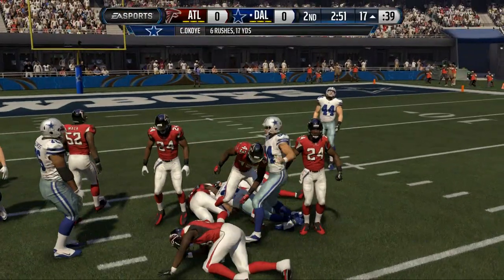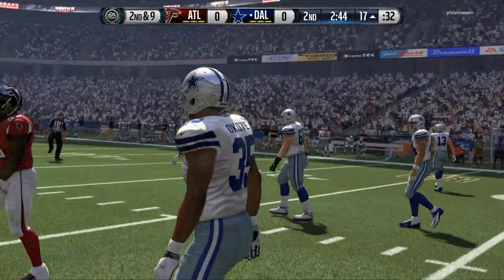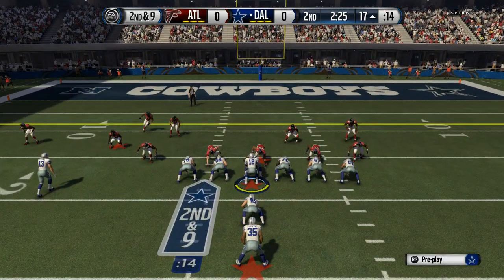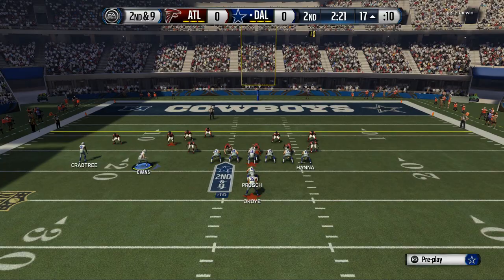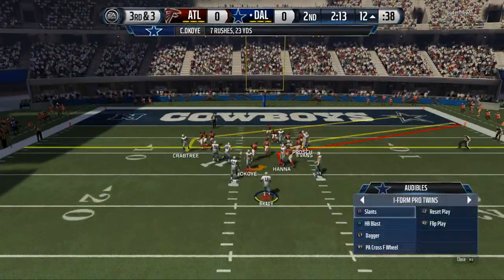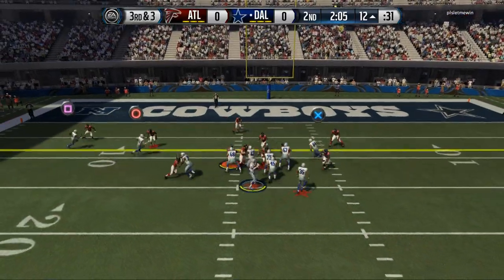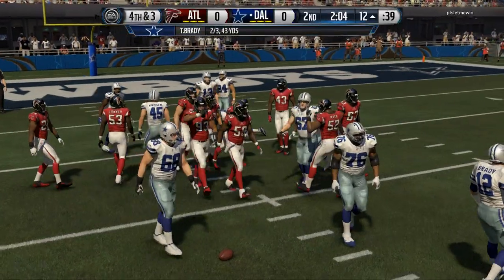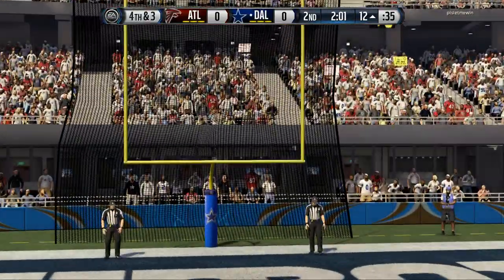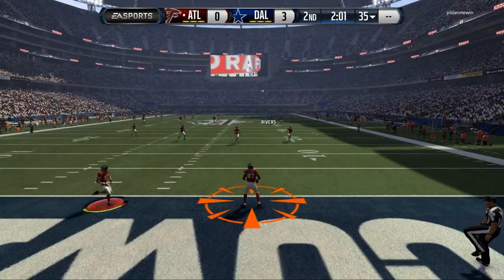Okoye powers in for four. In the I-form pro twins, I've got the post-wheel play and the stretch. The blast is a really good setup — using Mike Evans as a motion player to get extra blocks for Okoye. In a quick-hitting situation we do a quick-snap throw on a zig pattern. Couldn't get the pass off — Brady threw a low pass and we're going to take our three. It was a good opening drive but we end up with three points and give him the ball back at the two-minute warning.